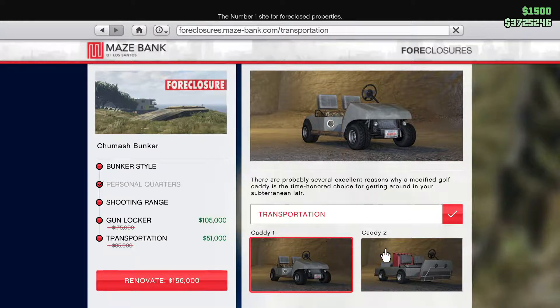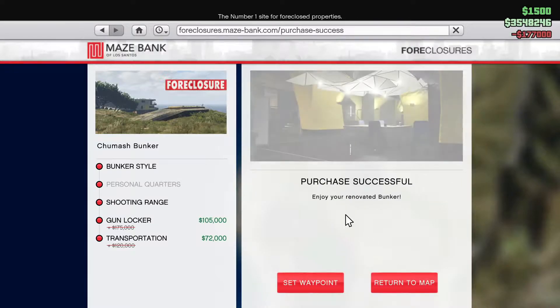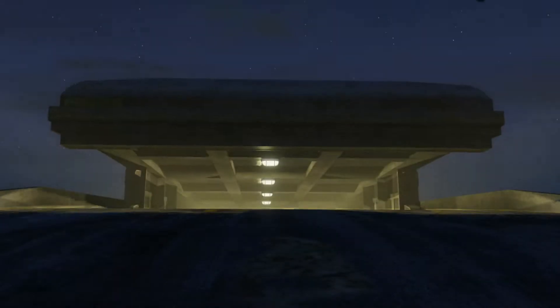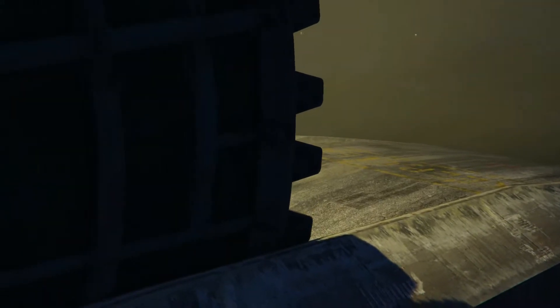Each of these bunkers can come with a wide variety of customizations. However, perhaps the most useful to you is the shooting range, as completing the challenges within it will unlock more grenade slots, as well as free grenade pickups within the Bunker itself. To start the Bunker business, you have to be able to register as a CEO, so purchasing the office beforehand is essential.